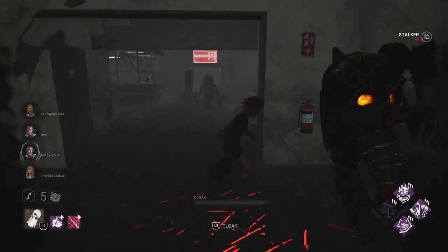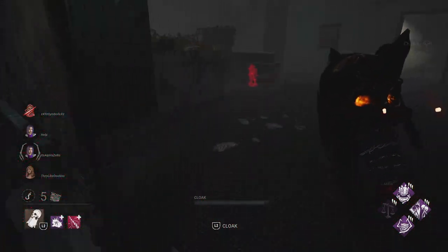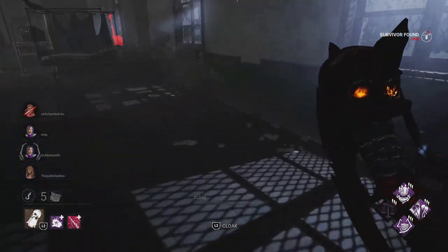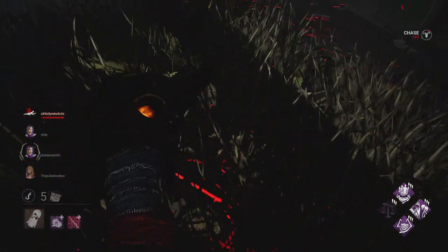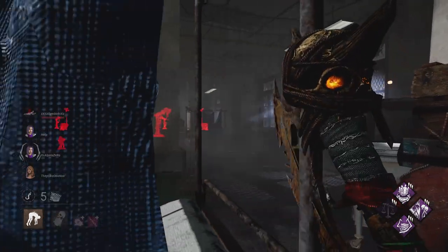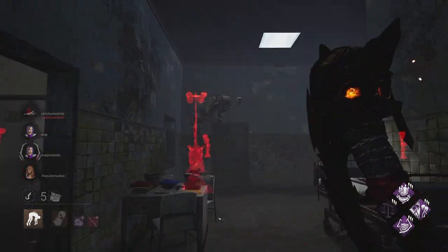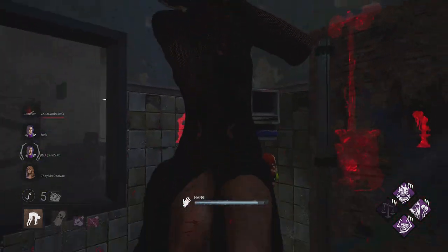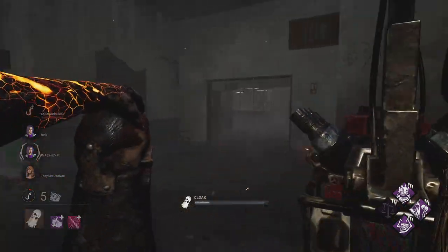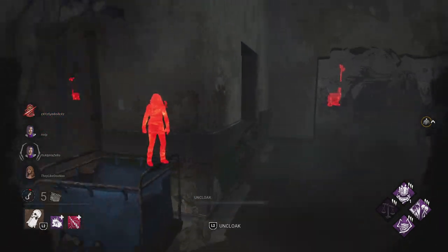Somebody sees me there. It does have some potential for us. Hopefully the totems will be difficult to locate. One of my totems is right there, so I'll carry you this way — I'd rather you not go sniffing around right there. I got you off the hook awfully quick.